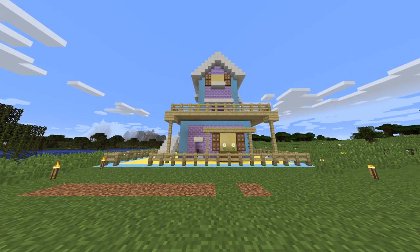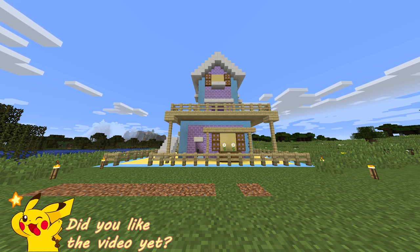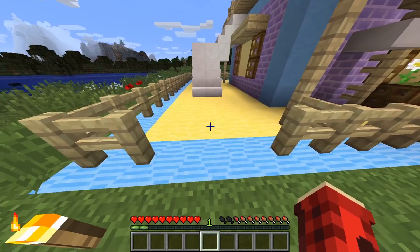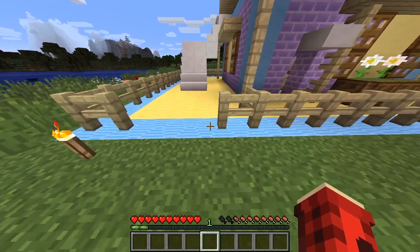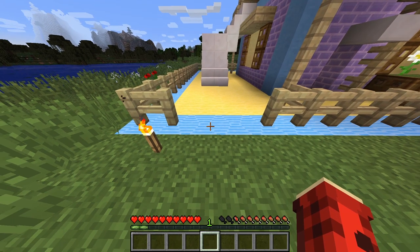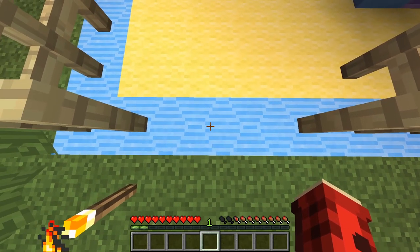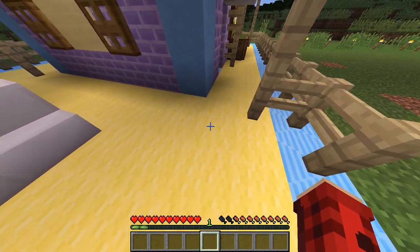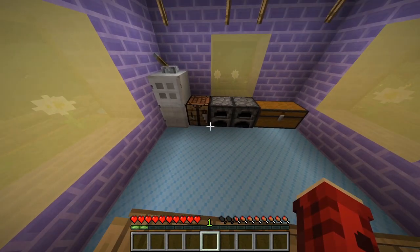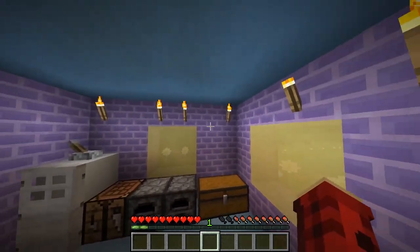Here is the finished product — I think it turned out super cute with all of the new blocks. Let me take you on a tour of what I put where. Along the outside edge, which was originally red acacia wood, I turned it into blue ripple clay, and it turned out so nice. On the inside I used pastel yellow wool, and diagonally placed blue wool as well.